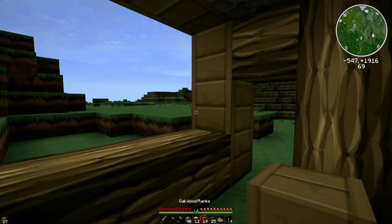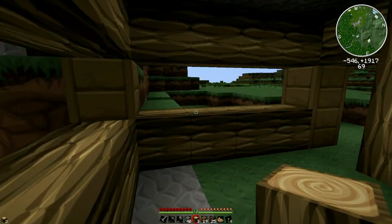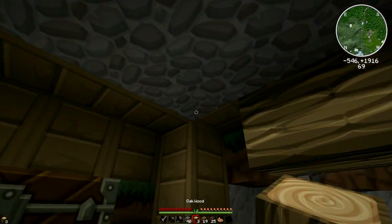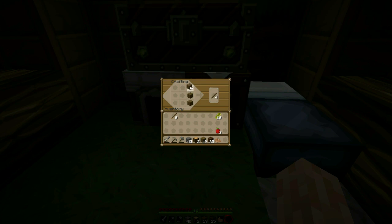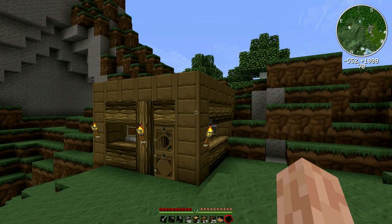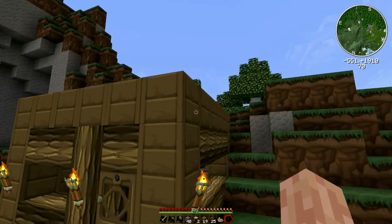I've got no glass which kind of sucks — I'll just leave open windows. Put torches inside. There's the bed. Just make a door — beautiful! There we go, our first junky little home. It's pretty dodgy — I think I'm going to tear it down off camera and rebuild something nicer, but for the moment it has served its purpose, giving me a place to sleep and store all my gear.